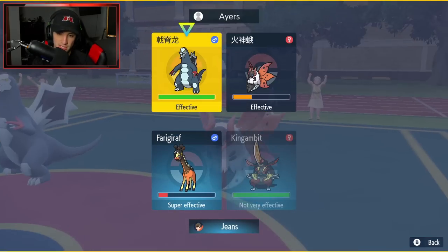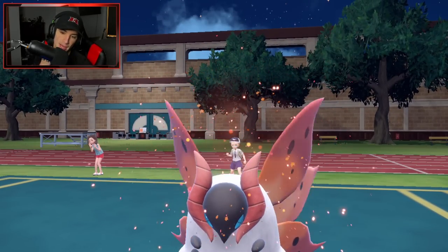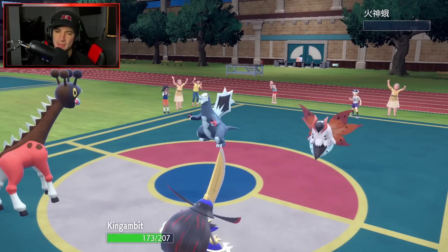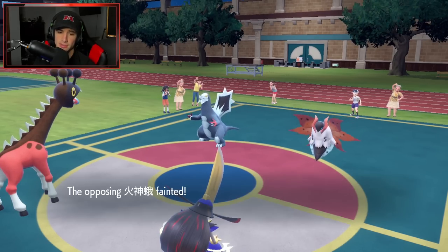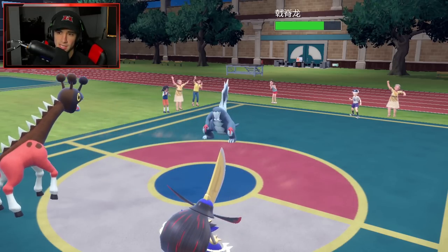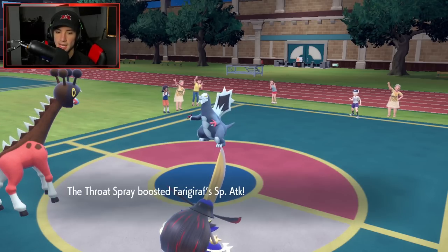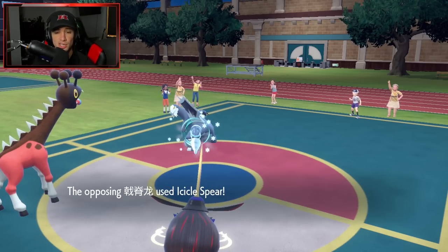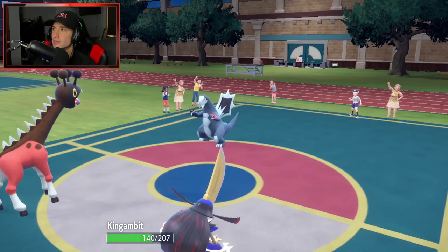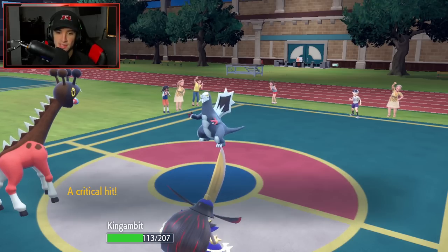We're going to pop another Hyper Voice and switch to Kowtow Cleave into the Baxcalibur, just in case he swaps or Terastallizes. Then we should go straight Rage Powder. Kowtow Cleave will KO here — bang, see you later. We're going to take a bit of Rocky Helmet damage. I'm kind of hoping he just takes out Farigiraf here. Hyper Voice is going to fly, doing a little bit of damage, but more importantly bringing our Special Attack back to normal.